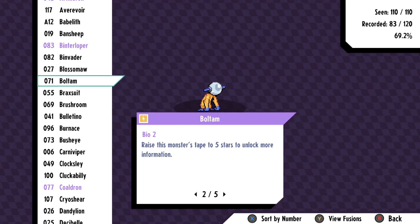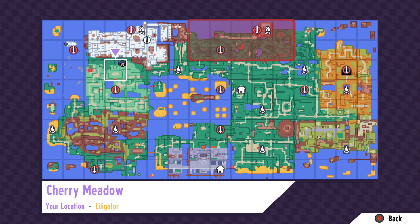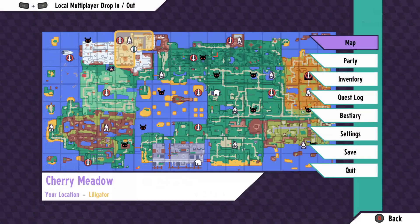You'll also need Bolt Ham, which is a lightning type that gives you the electromagnetism ability, found on any of these squares on the map. I will towards the end of the video show you a little exploit that'll allow you to do this without the climbing ability, but I recommend getting both for the sake of ease.